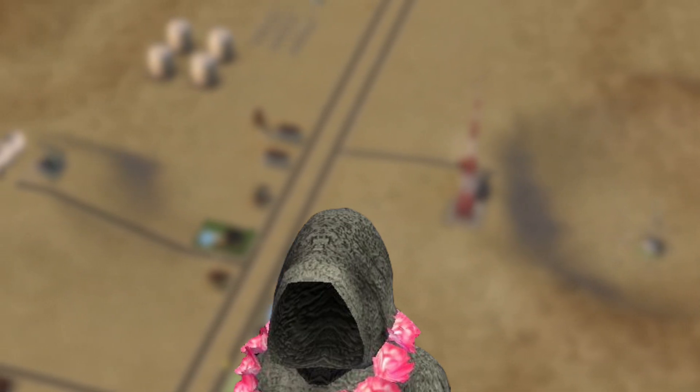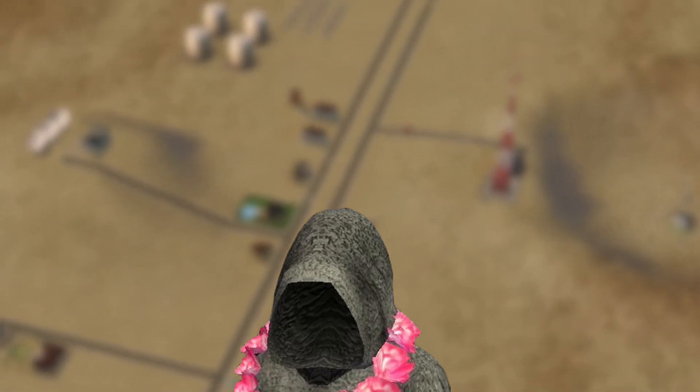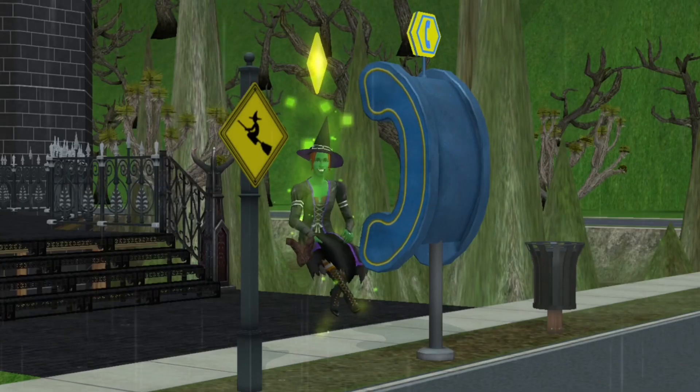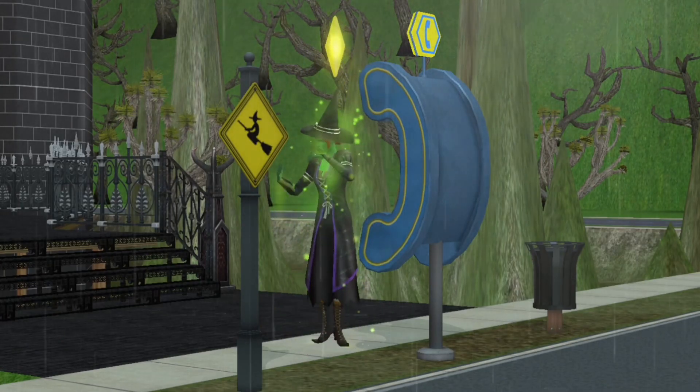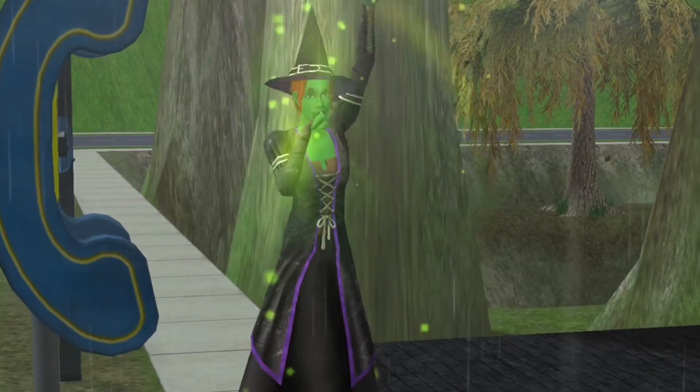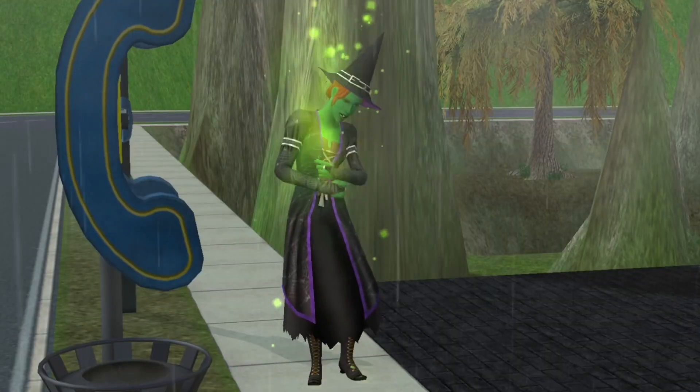These sims cannot be made playable without using cheats, but it is highly advised to avoid adding these sims to your household or tampering with them in any way, as they will most definitely corrupt the neighborhood they are in. These witches simply sit in your game the moment Apartment Life is installed and shouldn't cause any trouble as long as you don't do any of the things just mentioned.